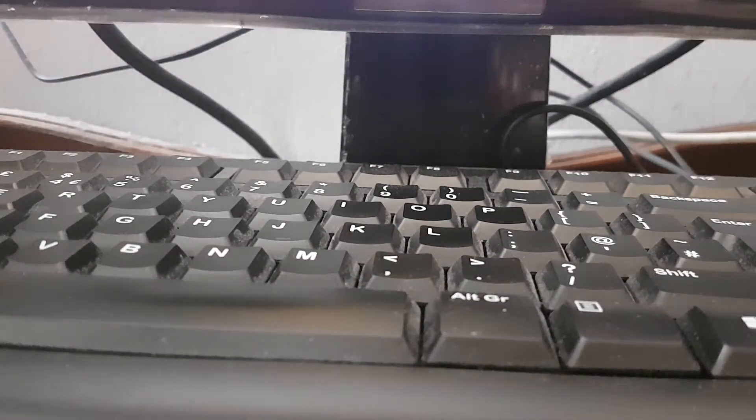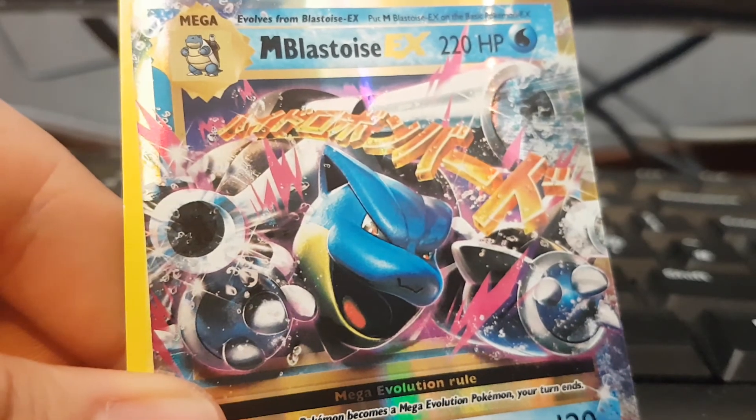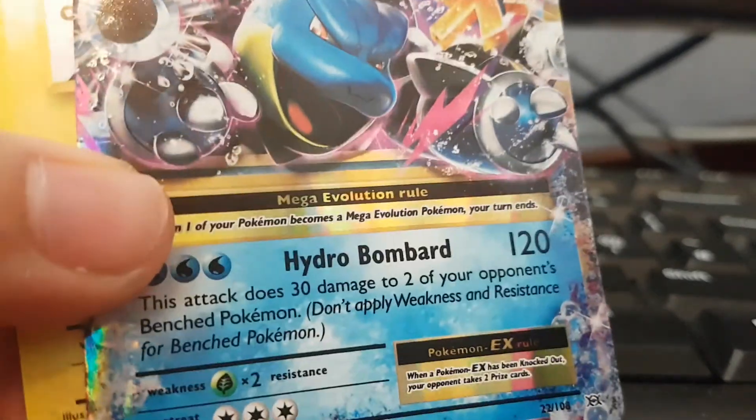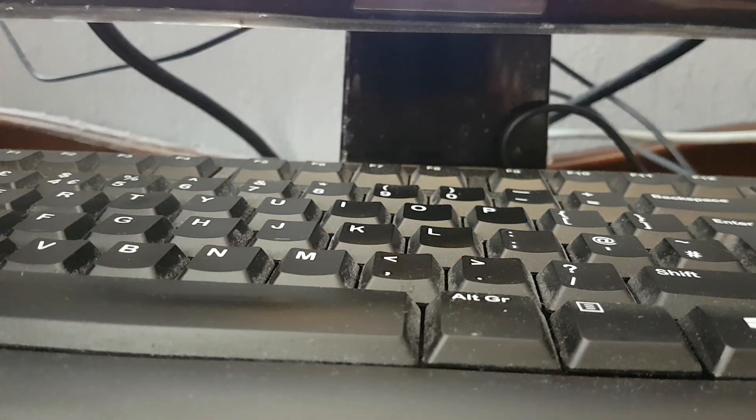But it's not the end of the world because we got ourselves a Surfing Pikachu secret rare and of course the Mega Blastoise EX. So I am happy with this — out of 4 packs we got some cool stuff and it just brings me back to my childhood. I'm probably going to order a bunch more of these. It took a while to get here because they couldn't find my address, even though they were still posting junk mail. Thanks for watching and I will see you next time — bye!